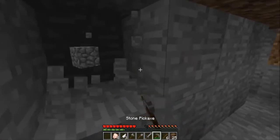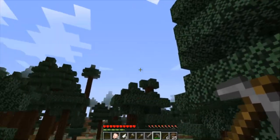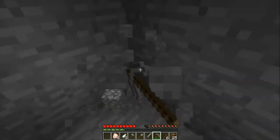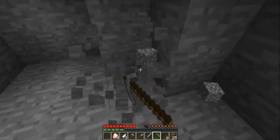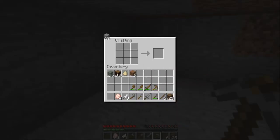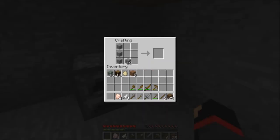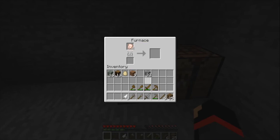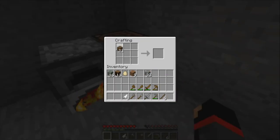It looks like it's almost night. If it's night and you don't have a home, you're going to get killed — there are creepers that blow up your stuff. I'm just going to put cobblestone on all the sides except the middle for a furnace. Right-click on the furnace, put your food in first, then some wood. Go to the crafting bench and put six wood planks to make a door.